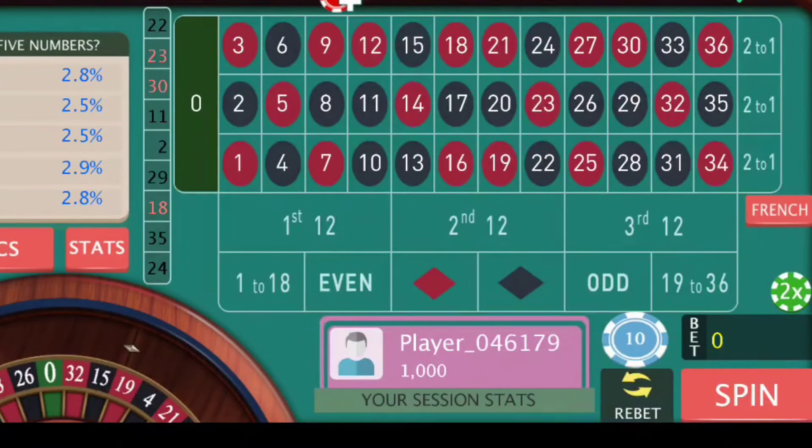This table has 3 dozens: dozen number 1, dozen number 2, and dozen number 3. The strategy is to cover 2 dozens so that we can cover 24 numbers. Our payback will be low but frequency will be high. For positive progression, winning more number of spins is important, not winning a bigger amount. So covering 24 numbers is quite fine.